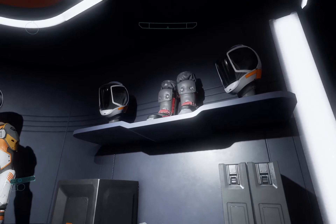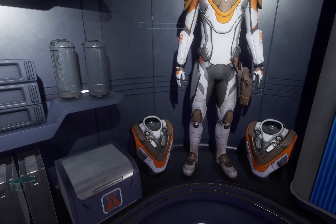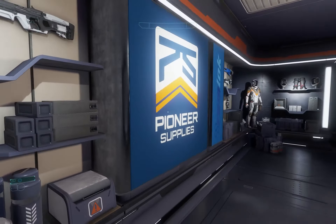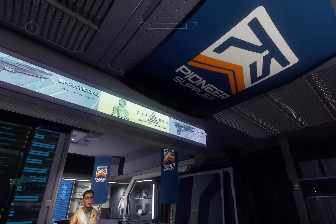Over here we've got the Pioneer Supplies. I actually filmed one of my opening shots in Pioneer Supplies on that random station. As you can see, those are the boots. You can buy suits, weapons — sometimes there's pre-upgraded suits around here — and also grenades, energy cells, and all of that stuff. In anarchy systems you can also buy e-breaches from Pioneer Supplies.